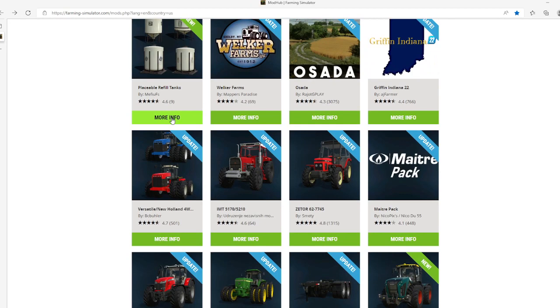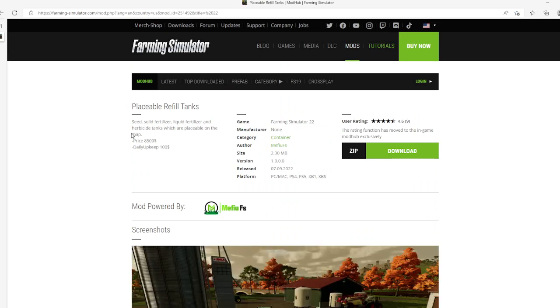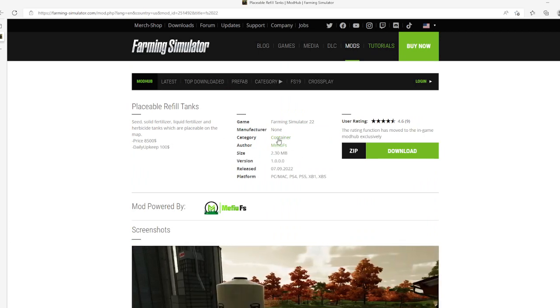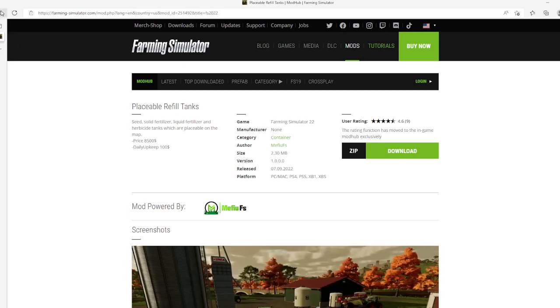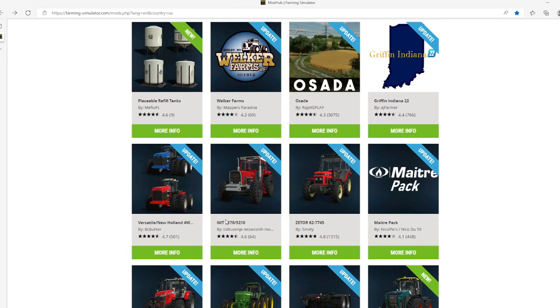Then we have the Placeable Refill Tanks by Mbufus, rated 4.6 stars. Seeds, solid fertilizer, liquid fertilizer, and herbicide tanks which are placeable on a map. Price is $8,500, daily upkeep $100. Category: Containers. File size 2.30 megabytes, version 1.0.0.0, released 7th of September 2022, available for PC, Mac, PlayStation 4 and 5, Xbox One and Xbox S.